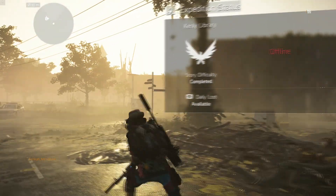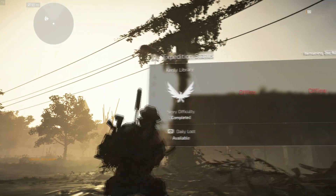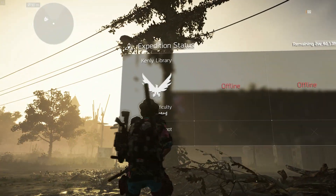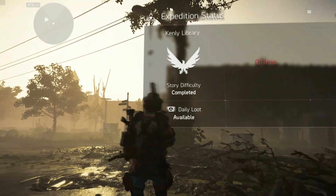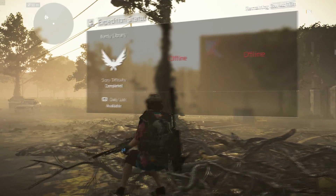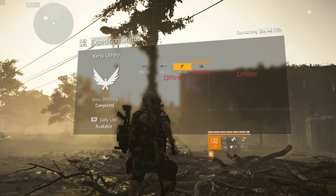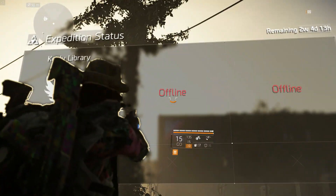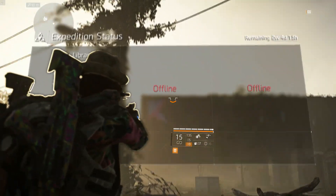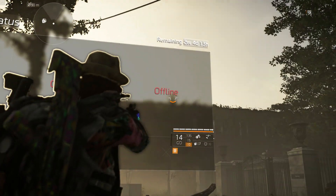Hello, what's up YouTube, welcome to another Division 2 video. TU5 is up and there are some changes. This is the expedition on Kenly Library. For non-Year One pass owners, don't worry — even if you have a Year One pass, you still need to wait for another two expeditions to open up. You'll need to wait about a few days or two weeks.